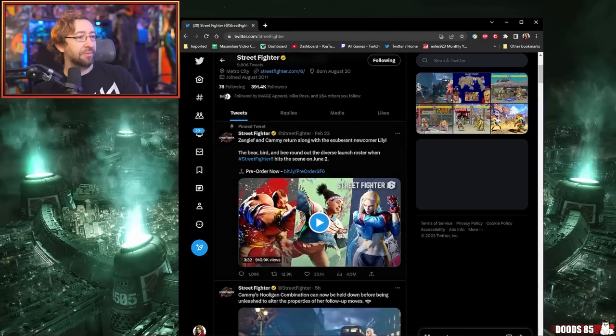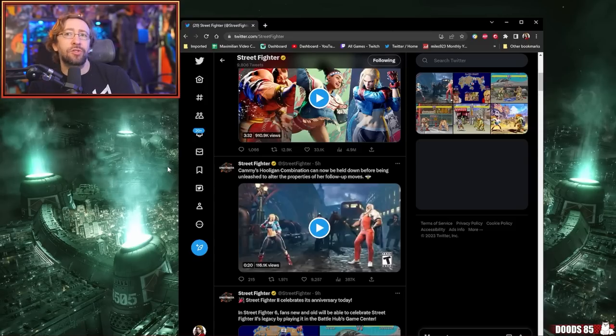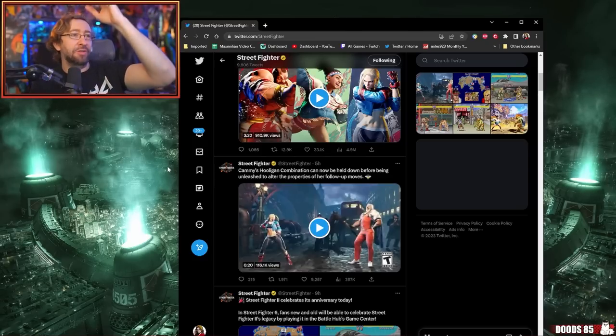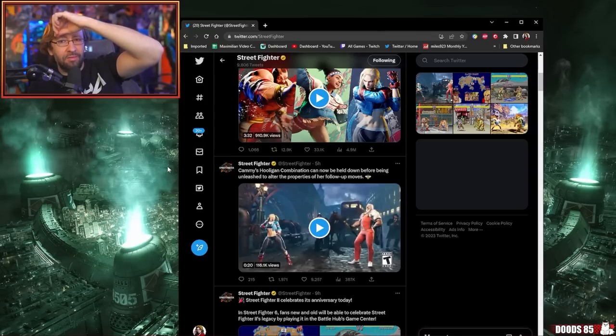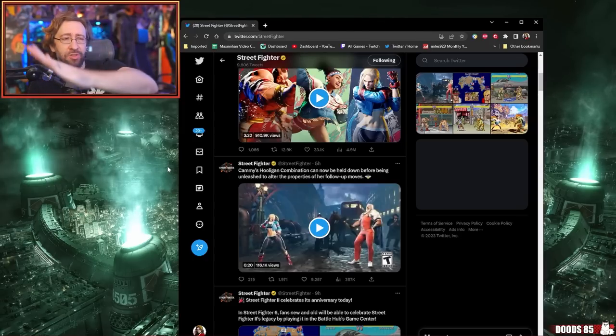Cammy's hooligan combination can now be held down before being unleashed to alter the properties of her follow-up moves. So are we saying that when you go into hooligan — which is the jumping convert to dive kick, essentially her demon flip — if you wait longer and hold it down, it gives you different things? From the beginning to the middle to the end there's gonna be different levels of stuff that you can do.